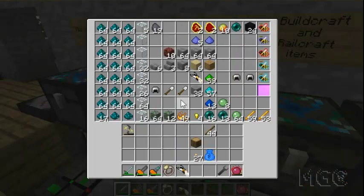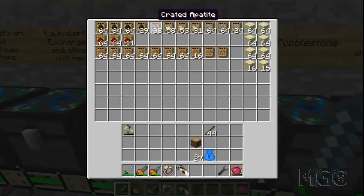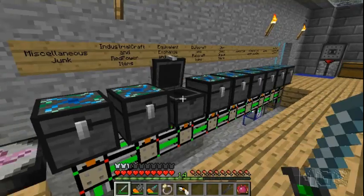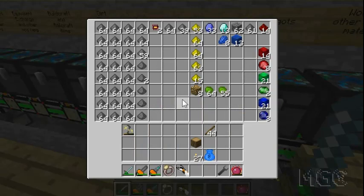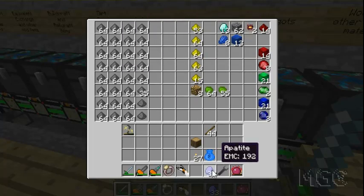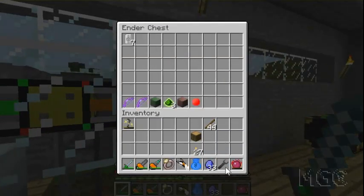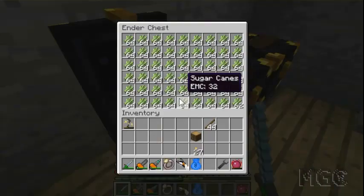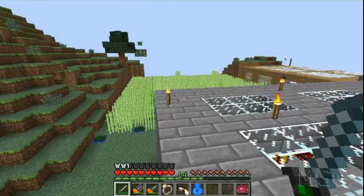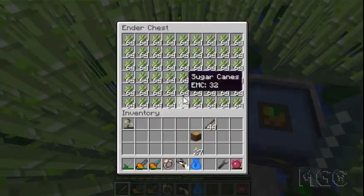Now that I think about it I probably should have crated nicolite instead. It's not a big deal and I didn't really need to crate my apatite, but if the need ever arises I'll crate my nicolite instead. One thing I did notice: apatite does have an EMC value, and one piece of apatite is the same as a piece of gunpowder - both 192 EMC. So if I ever get desperate for apatite I can always use some of this good stuff, which is nice.